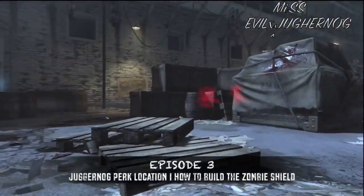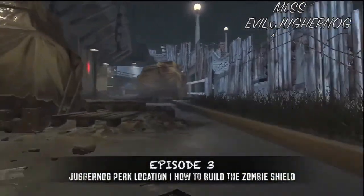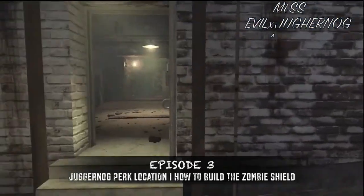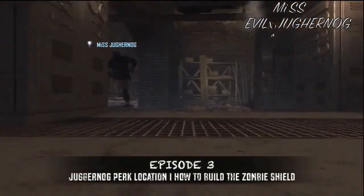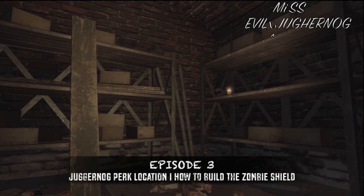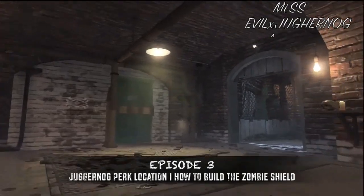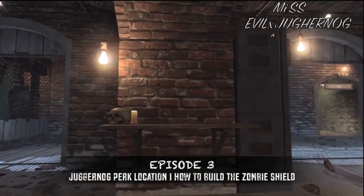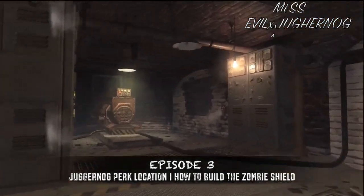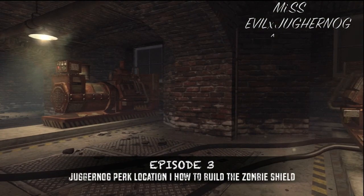Now I'm going to show you where the other piece is located — the handle. The handle is located between the tunnels and the docks. This little area right here — one possible location for the handle to spawn is right there on the paint shelves. Another possible location for the handle is right here next to the skull and candle in this little tavern area. The location where I actually picked it up was right here as well.